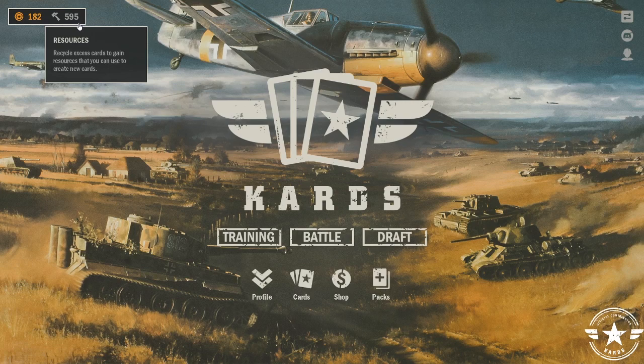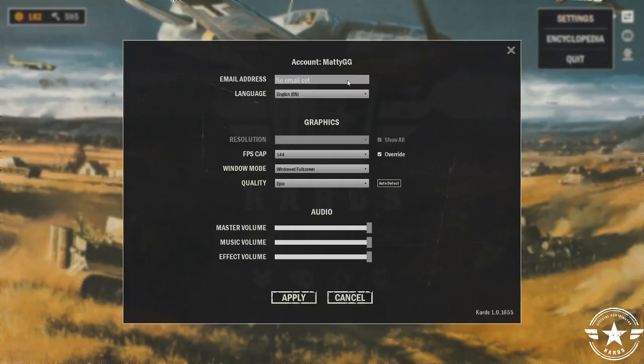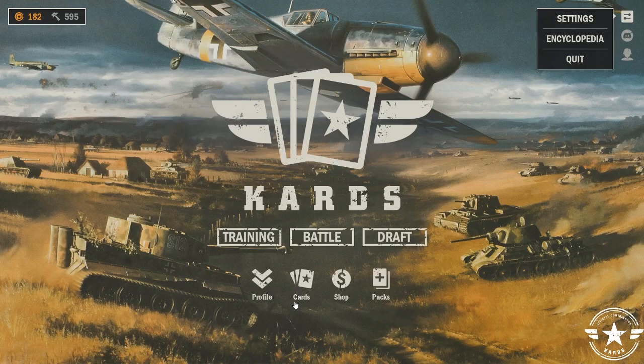I will discuss how to recycle cards in an upcoming video. Next, I'll quickly go over the settings tab. Inside the settings window you'll find the option to connect your Cards email account to be rewarded with three card packs. You can also customize your frame rate limit by clicking the override button, and adjust audio and other graphic settings. Also within the settings tab you'll see the encyclopedia, which I will break down in another video.